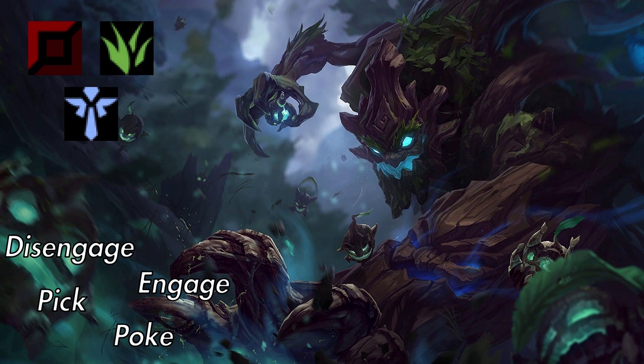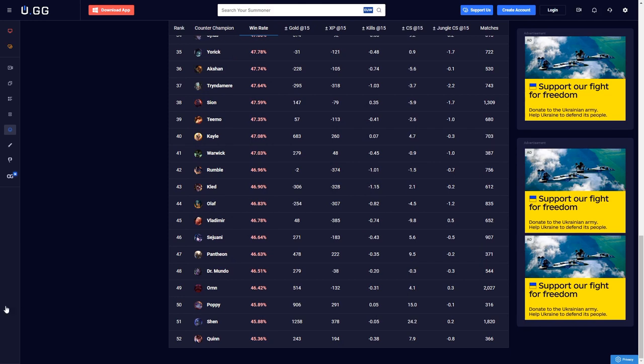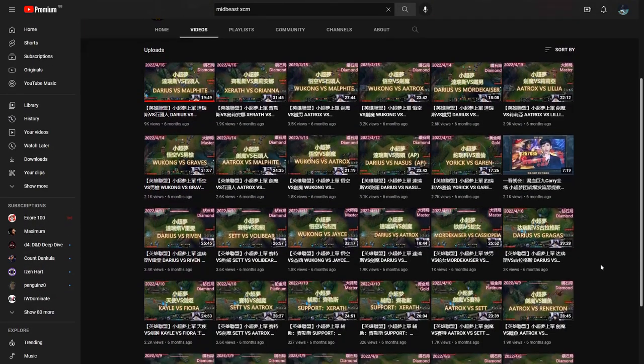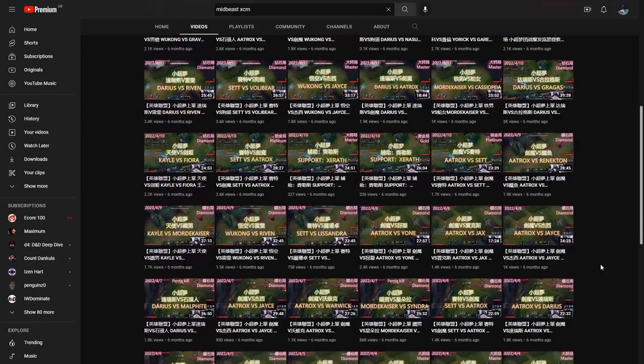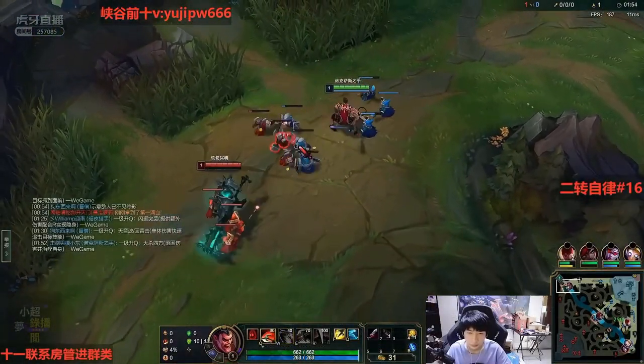Another extremely important fundamental to understand is flex picks — champions that are able to play multiple roles. For example, right now Maokai can be played in top, jungle, and support. By picking a flex pick early in the draft, you make it harder for your opponent to answer you while giving yourself more options later to find counterpicks. The final thing to improve your understanding of before entering draft is individual champion matchups. This is most important in top, mid, and support roles, but sometimes comes into play in ADC and jungle too. As a coach, you can ask your players for their perspective, but outside of that you need to be playing the matchups yourself or watching replays of pros or challenger one-tricks.